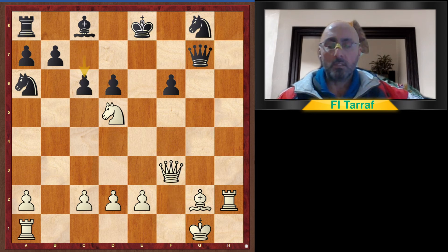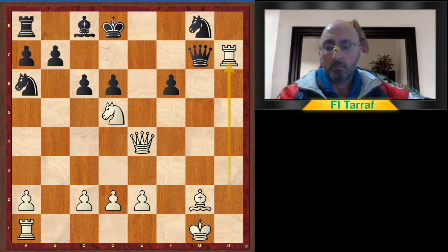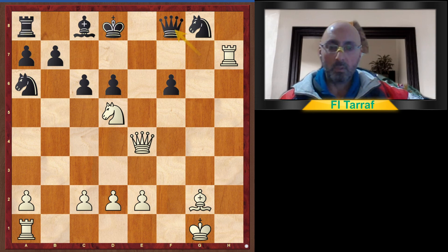C6 attacking the knight on d5. Queen check, king to d8 escaping, and rook to h7, controlling the seventh rank and giving white more chances to win. C7, and queen to f8, knight f4.